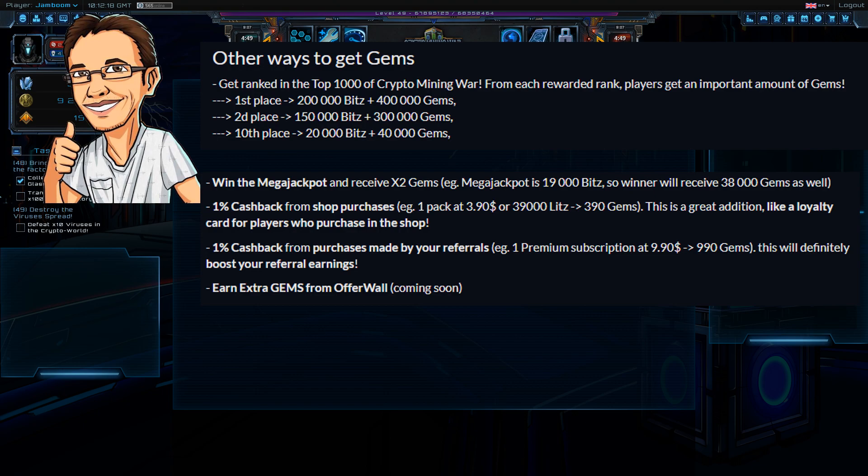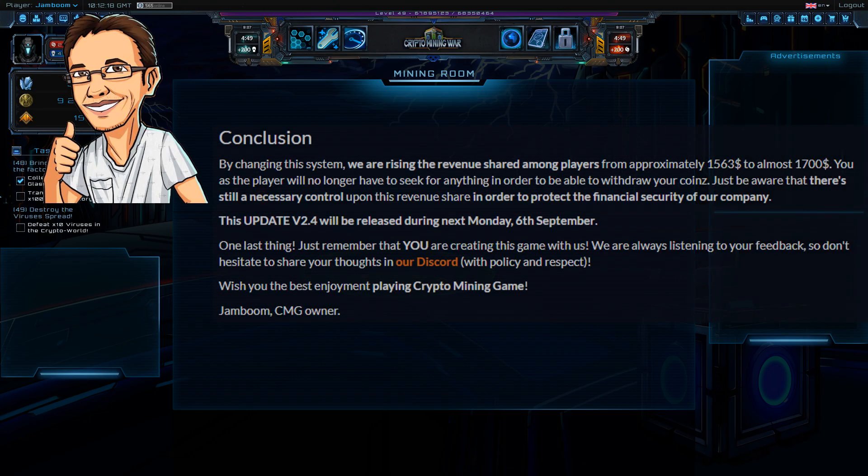By changing this system, they are raising the revenue shared amongst players from approximately $1,563 to almost $1,700. As players, you will no longer have to seek for anything — we're going to be awarded gems purely for doing what we're doing anyway. There is still a necessary control upon this revenue share in order to protect the financial security of the company.